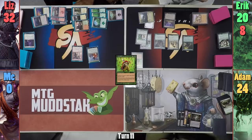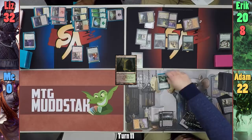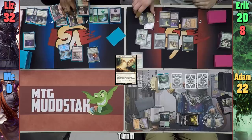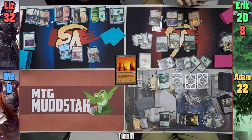Adam untaps and names green for Hall of Gemstone. He draws for turn, cycles Polluted Mire, and plays Overgrown Tomb untapped, taking two damage. He recasts Ishkana gaining three Spiders, then passes to Liz. Liz names White on her turn, draws, plays a Command Tower, and casts Sunblast Angel, needing a blocker for Eric's next turn. Eric untaps and names green, taps the Gardener to play Scorched Ruins sacrificing two lands, then recasts Rude Awakening Entwined before moving to combat. Eric swings enough to kill Adam and the rest at Liz. Realizing she can't really win the game on her own at this point, Liz scoops it up, and we move on to another game.